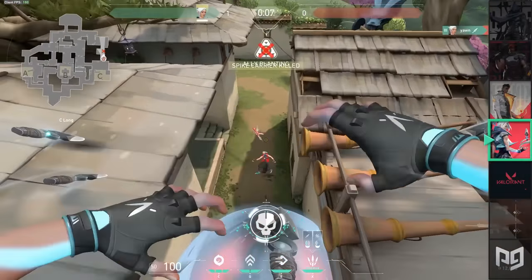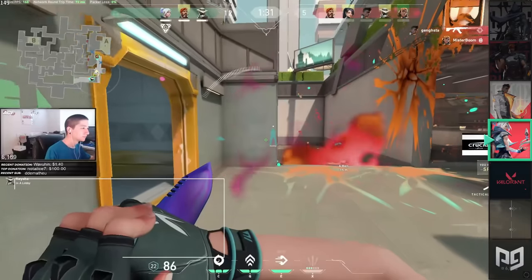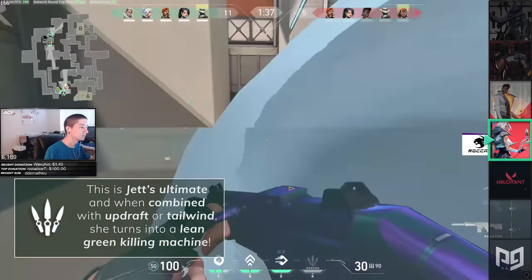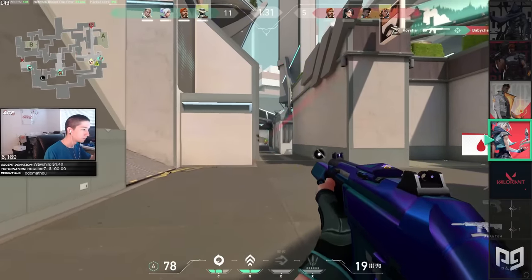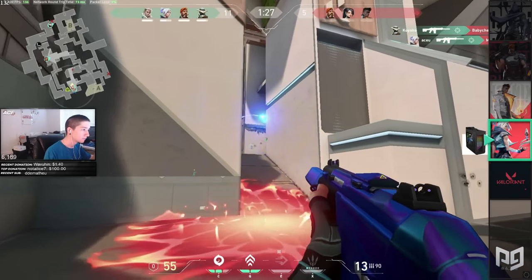Did I not mention Bladestorm? So apparently Jett's wind magic lets her levitate five knives to chuck at enemies. This is Jett's ultimate, and when combined with updraft or tailwind, she turns into a lean green killing machine. Overall, Jett is for the aggressive minded solo carries that can make plays on their own. Jett is not at all team oriented, so if you like supporting your team, we suggest picking another agent.